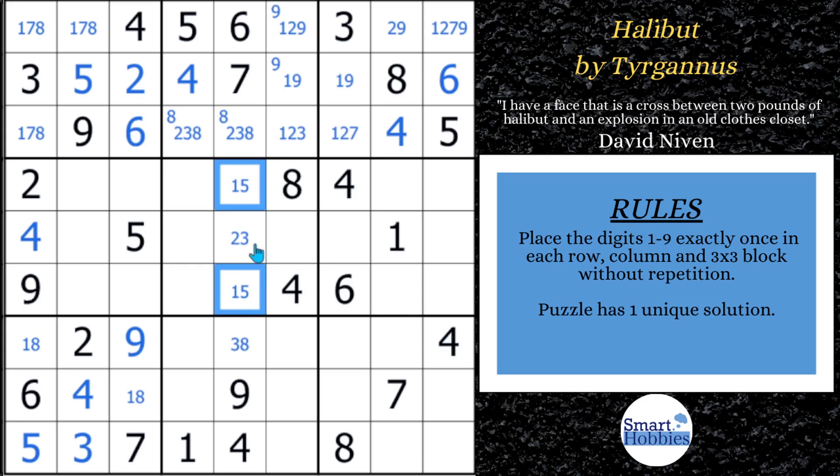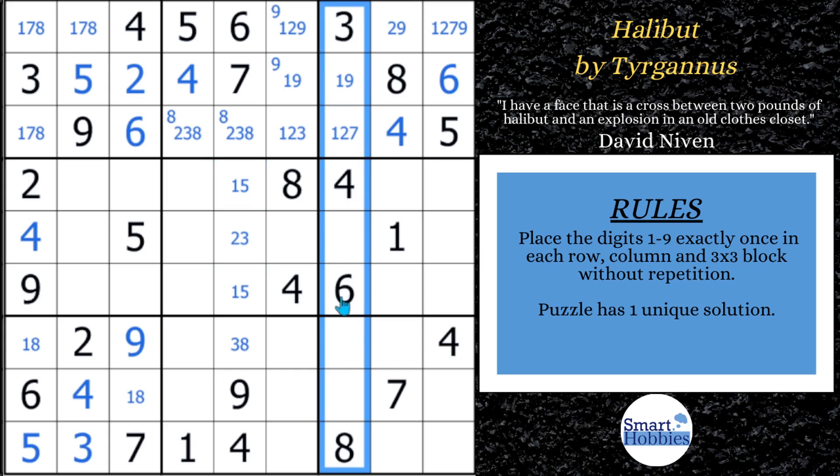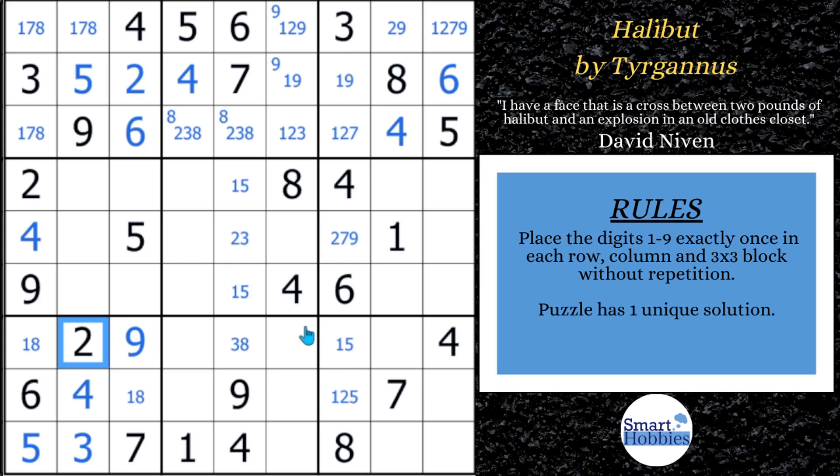The other column we want to fill out is column seven. This is going to be another focus point as it plays along with block three. You have a three, four, six, and eight; we need a one, two, five, seven, nine. So we've got a one and a five right here, making this a two, seven, nine. Then you have a seven and a nine, so this is just going to be a one five. This is important — we are setting ourselves up for our first advanced strategy.